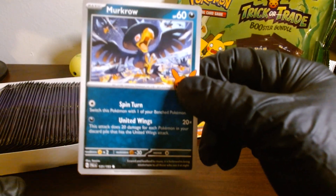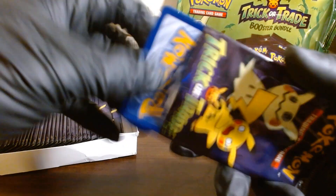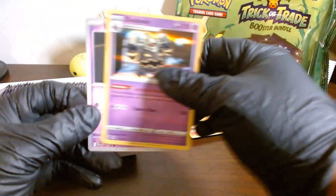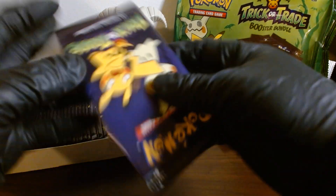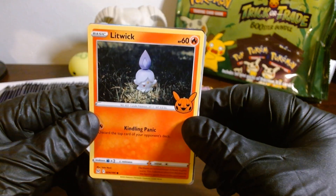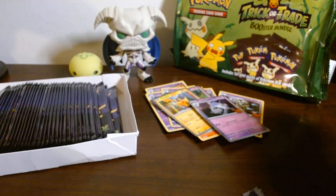We got a Murkrow. I believe I will be working on Halloween — I haven't checked what day it falls on. We got ourselves a Dustox and another Dusknoir and a Shuppet. Let me start organizing some of these because it's going to get packed in here. I'm looking forward to having all these purple cards — I've been lacking some. We got ourselves a Litwick, a Hammerlocke, and a Graveyard — or whatever you call it.